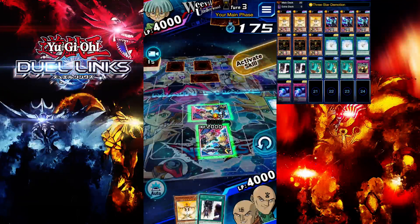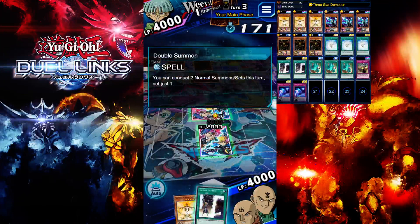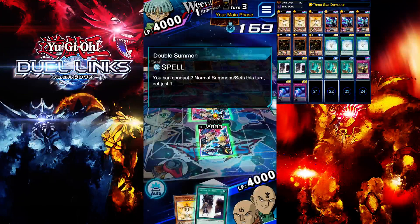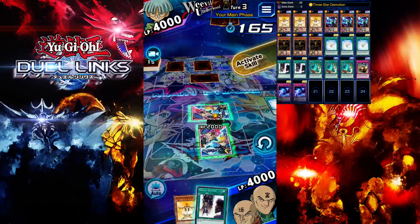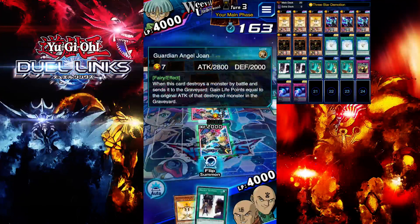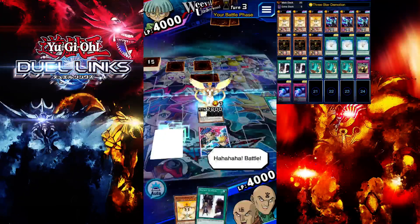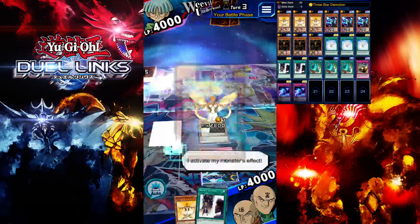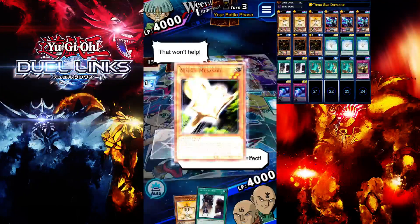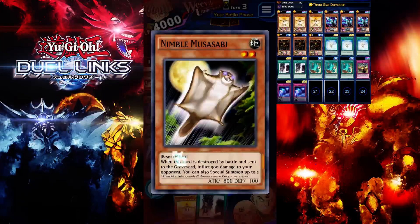I'm not going to activate Three-Star Demotion because we have Double Summon. So I want to take advantage of Double Summon — I'm going to wait a turn until we draw another monster card. I'm going to flip summon and attack this monster — hopefully he's not a Yomi Ship. Let's get our HP up. What does this card do? When this card is in... Center Guard? Interesting.